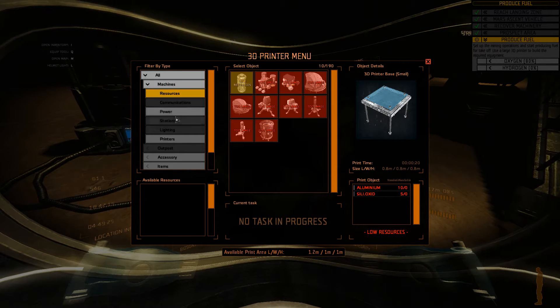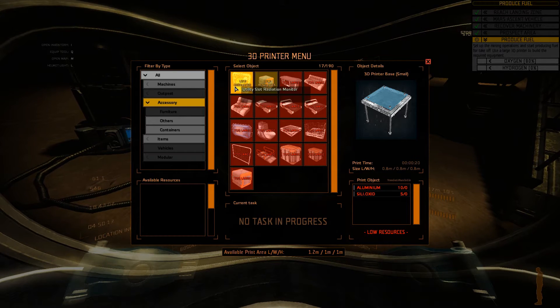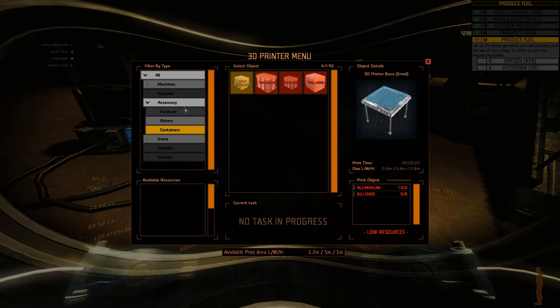Under resources: no power, no printers. Under accessories: I can make a utility slot radiation monitor and a small crate. Under other: utility slot radiation monitor and container. That's it.